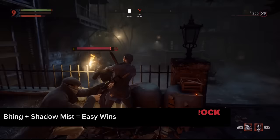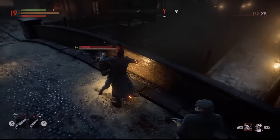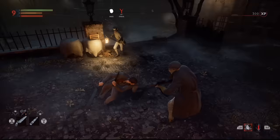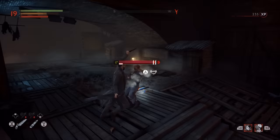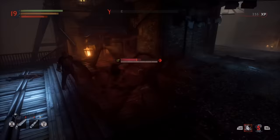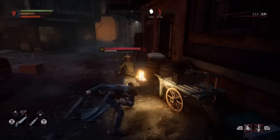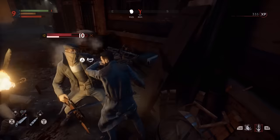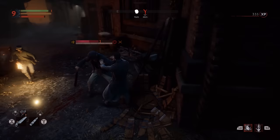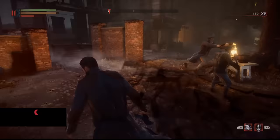The bite combos brilliantly with Shadow Mist — one move draws enemies towards you and the other kills everything around you. When I see a group of enemies together, I pick one to attack and run at them. When I'm in range, I use the secondary stake attack to stun my target, opening him up for a bite. Your stamina refills during the biting animation, so don't worry about hammering that secondary attack button. As soon as the feeding ends, I drop Shadow Mist at my feet and dodge backwards. Nearby enemies will run straight into the attack. Don't lock onto an enemy during this move, as that triggers Shadow Mist at their feet — you want to use it where you stand, as that's where enemies swarm. It's a great combo that can be triggered over and over, because stamina recharges during the feed and you always have the blood to trigger Shadow Mist.